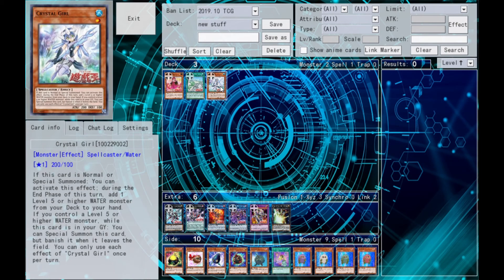Lastly, Crystal Girl is a Level 1 Water Spellcaster with 200 attack and 100 defense. If she's normal or special summoned, you can activate an effect during the end phase to add a Level 5 or higher Water monster from deck to hand. And if you control one of those Level 5 or higher Water monsters while this card is in the graveyard, you can special summon her — though she's banished when she leaves the field. Searching during the end phase is never great, and the second effect is decent for making comeback plays and Link material, but overall Crystal Girl isn't very impressive.